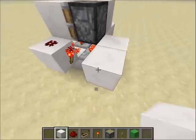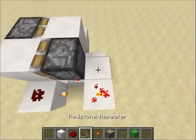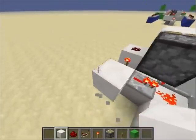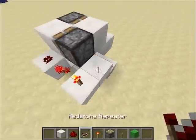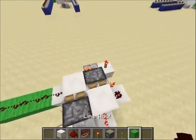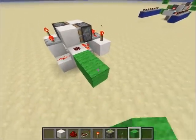Now, where this charge is, put a torch here with the repeater, and then do the same on the other side. That's it — now you can get your lines going into this redstone, and this is your instant two-way repeater.